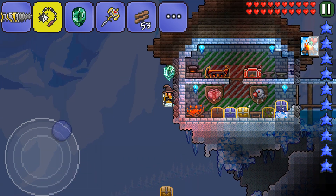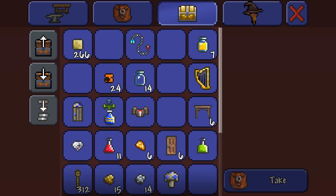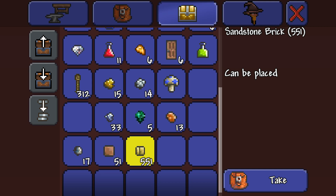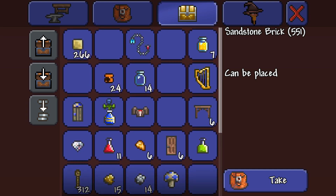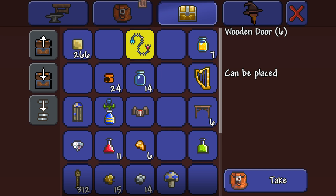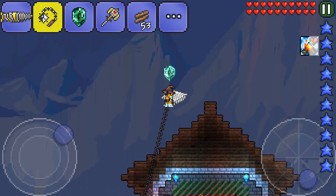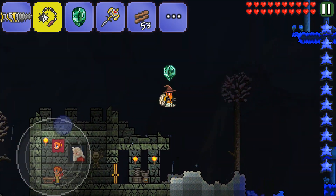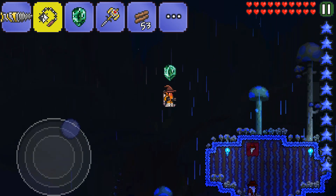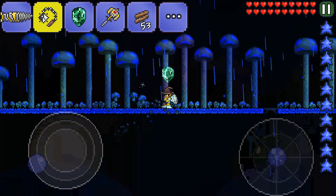Maybe we should build a desert temple out there — that's an idea actually. Let's get those sandstone blocks — or I think we shouldn't at the moment, because there will be some stuff connected with the floating island only. I would probably just upgrade all the buildings that are already there — that's my idea.